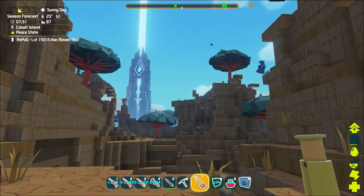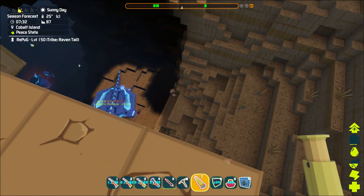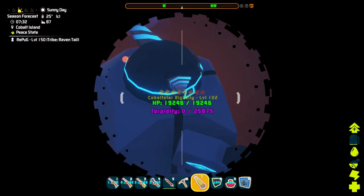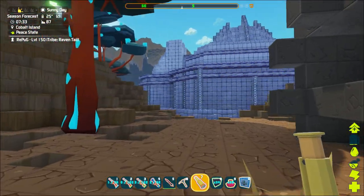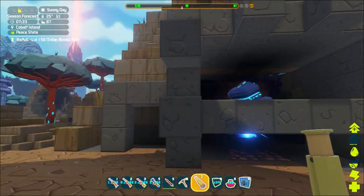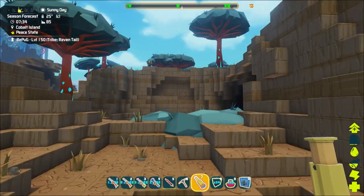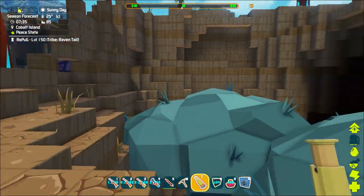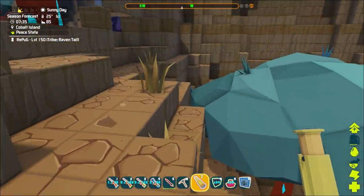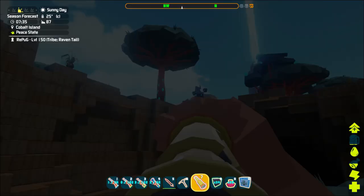I'm gonna go look for the cobalt master — I gotta find him. He's really close to being knocked out. Oh man, there's a big one at level 102. Might have to get rid of that guy. I kind of want the safety of using the taming pen we took the time to make. I'll be right back — let me track down the master.